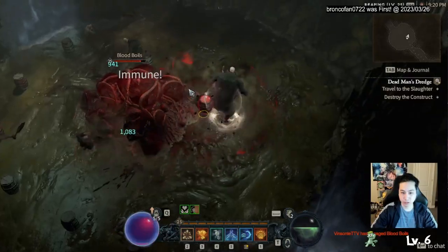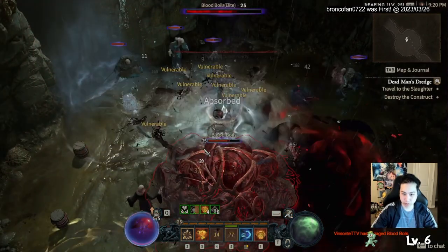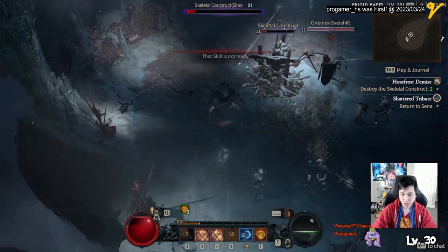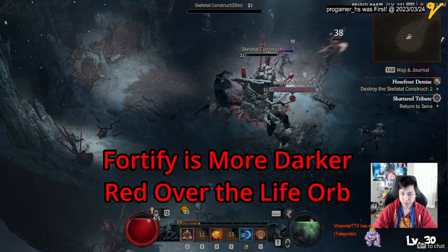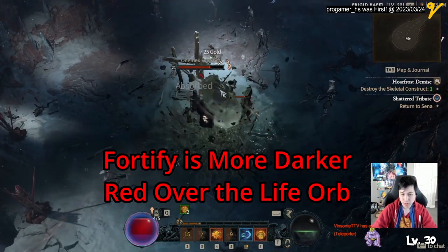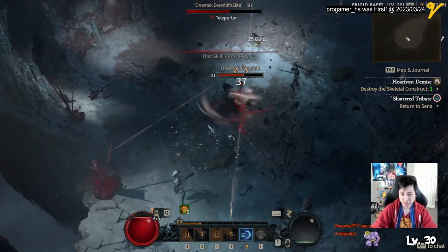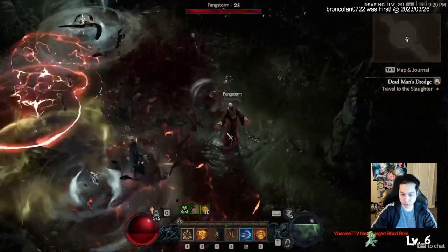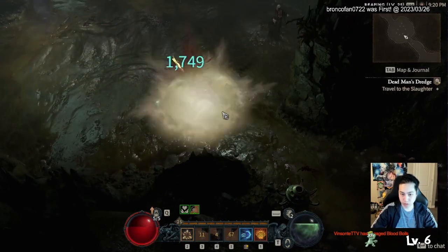There is a state called Fortified, and the way it works is that some skills give you fortify, but the effect doesn't actually activate until you have more fortified HP than your current HP. When that happens, you have a base 10% damage reduction, and when you get hit while you're in the fortified state you actually lose HP from your fortified life.